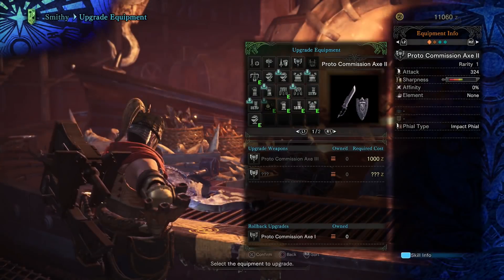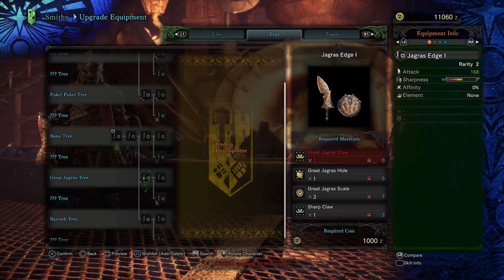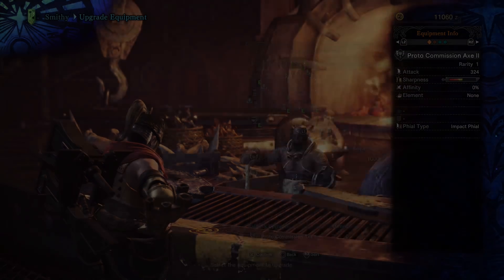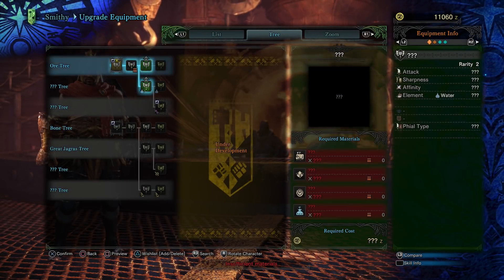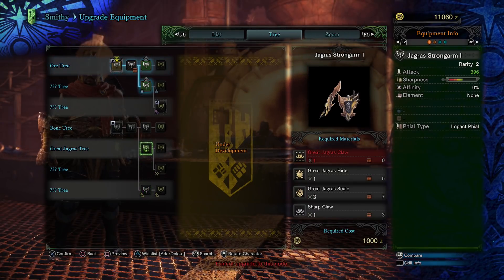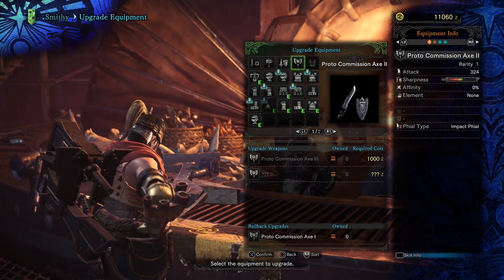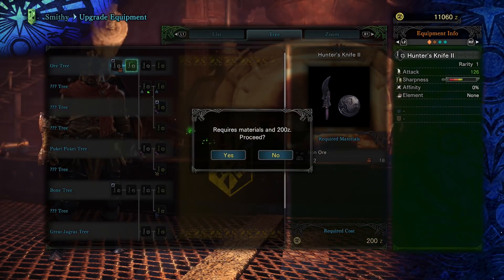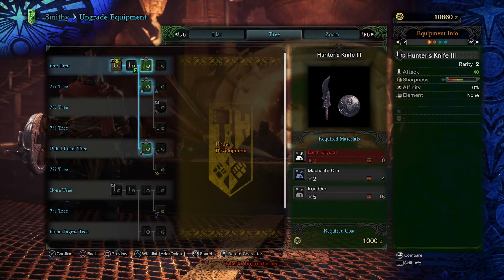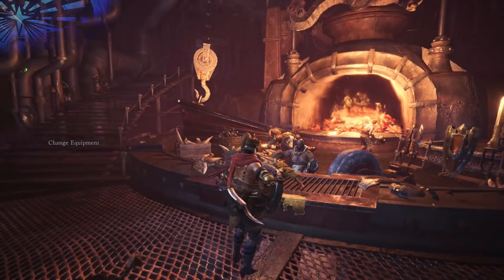I can't make anything with the charge blade. What about sword and shield? I can't make any of this either. Okay, so earth crystal is the material I've been needing — how do I get those? Great Jagras claw is all I need for that one. Let's just upgrade the sword and shield, equip it, and go do a quest with it.